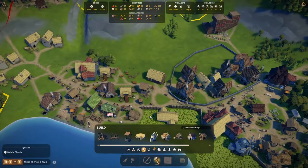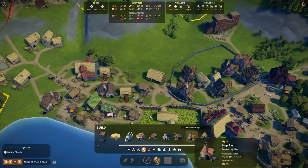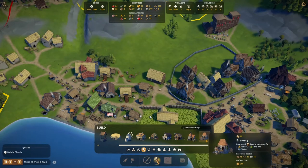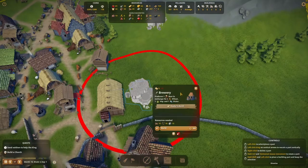To make beer, we need to build a brewery, which does its magic with wheat, hop, and water — which we already have. Let me build a hop farm here and a brewery not far away here.